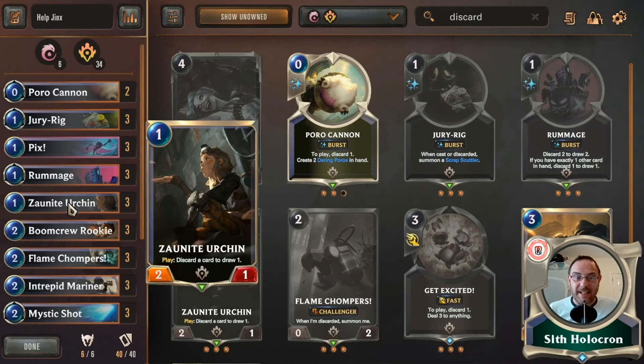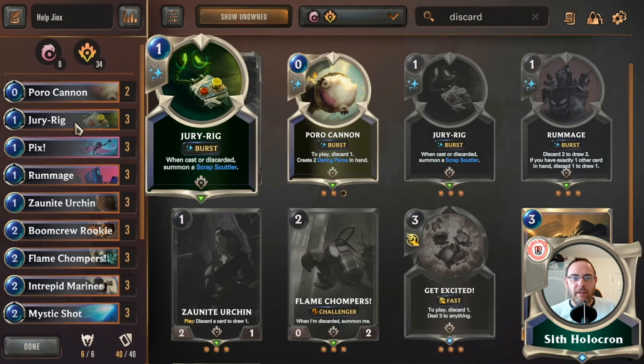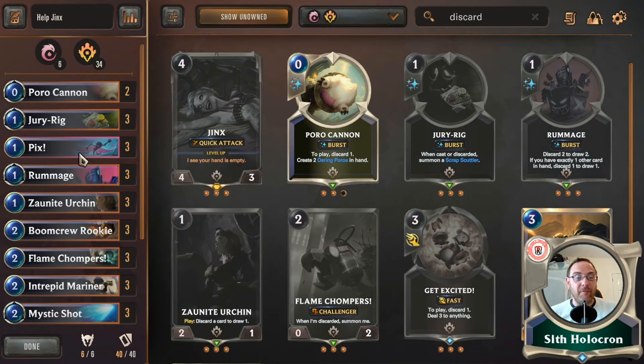Xanite Urchin is a two-one — you discard a card to draw one, which sounds counterintuitive but it gets you something helpful. If you have loads of Rummages you might want to discard one to get the unit down. But when you've got Jury Rig and Flame Chompers with 'when discarded, summon,' it's decent to drop this and get another unit as well.